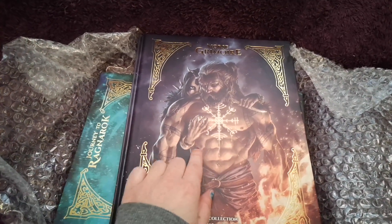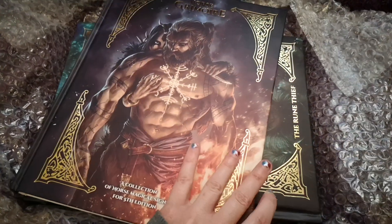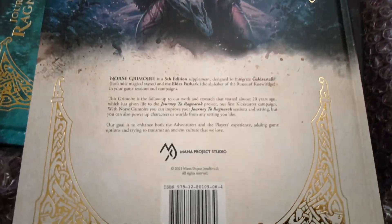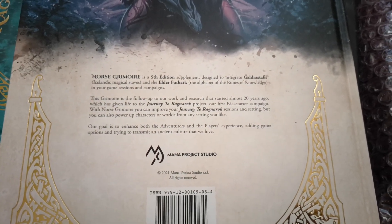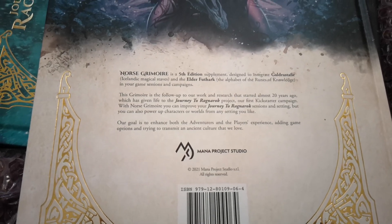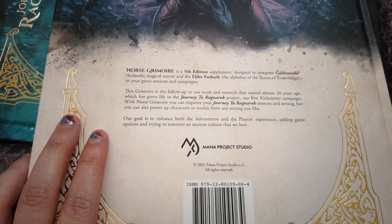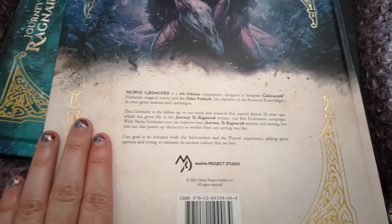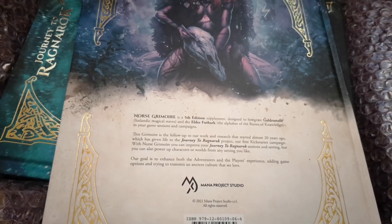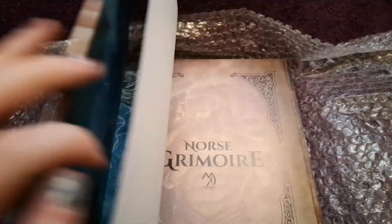Then we have another book — the Norse Grimoire: A Collection of Norse Magical Signs for Fifth Edition. I just love the gold edging — so shiny! The Norse Grimoire is a Fifth Edition supplement designed to integrate Galdrastafir (Icelandic magical staves) and the Elder Futhark — the runic alphabet — into your games and campaigns. This grimoire follows almost 20 years of research. You can use it to enhance Journey to Ragnarok sessions, or power up characters in any setting you like.